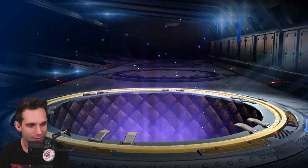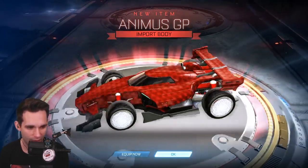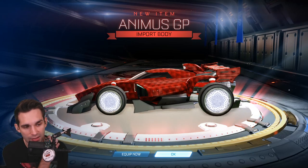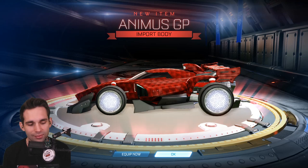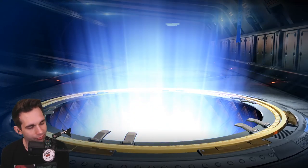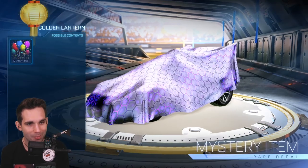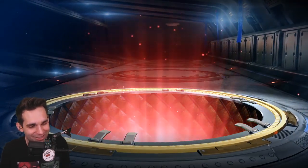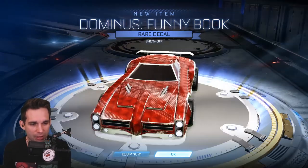Come on, give me your strength — three golden lanterns left. Another import: Animus GP. I believe I already have this import body, but hey — if you guys don't have this, come by the live stream. I do giveaways for items I'm not gonna use, and if I have a duplicate Animus GP and somebody wants it, we'll do a giveaway. Two golden lanterns left. I'm never gonna use the McDonald's mobile. The last golden lantern — come on, another black market please! And of course it's a rare — but at least it's a certified Funny Book Show Off.